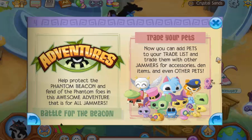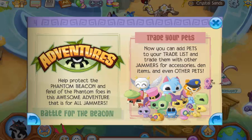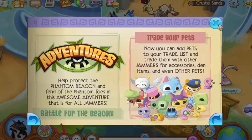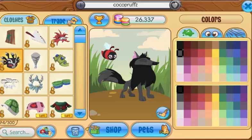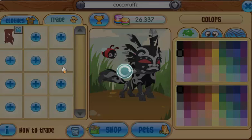Okay, let's keep reading. And trade them with other jammers for accessories — you would trade your pet for a hairbrush or for like a spike. Okay, I might do that. Anyway, for accessories, den items, and even other pets. No. I'm not even reading about the adventures anymore. Let's check out what they mean by the pets.